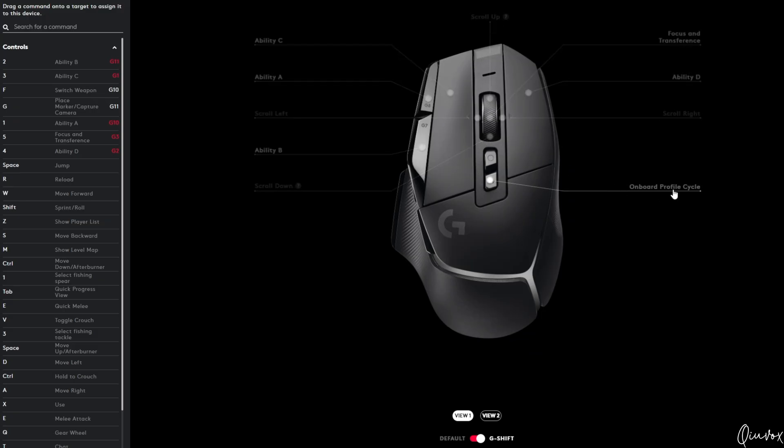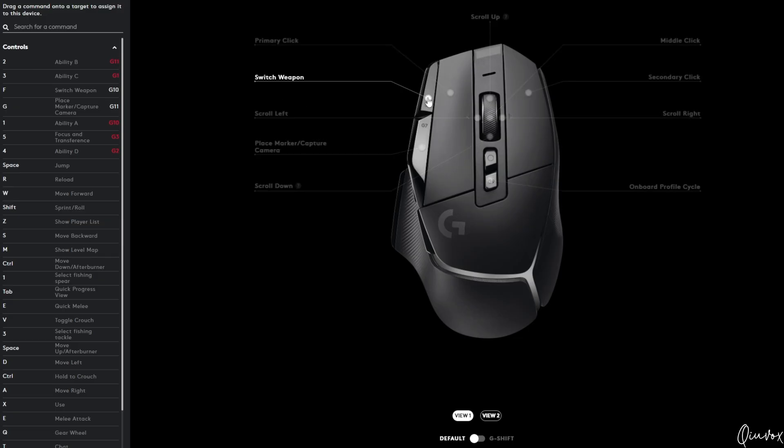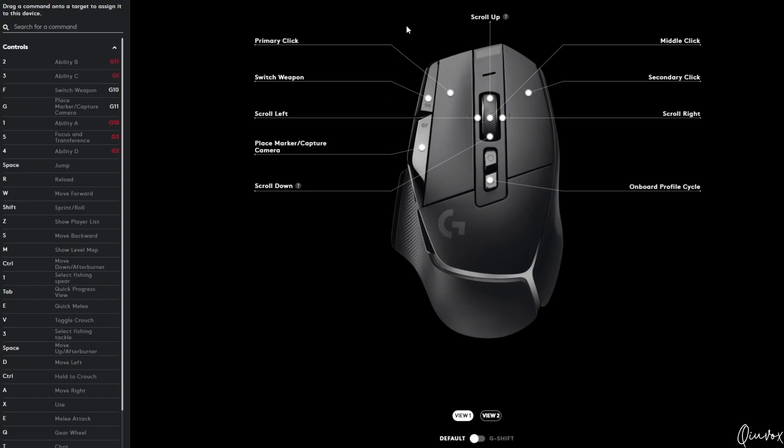I haven't changed anything on the left hand side either. And the moment you let go of the G shift, the button mappings go back to normal. You can see switch weapon comes back and the place marker also comes back without the G shift, and when you hold the G shift, they change.